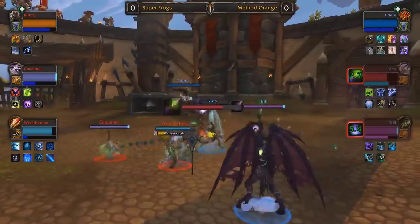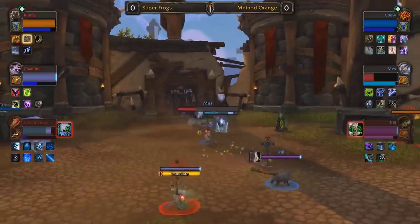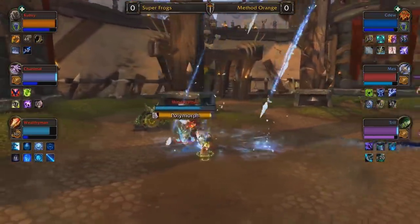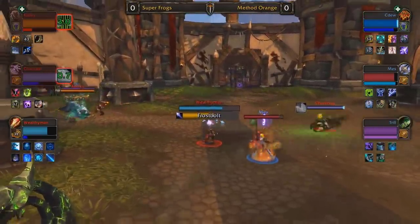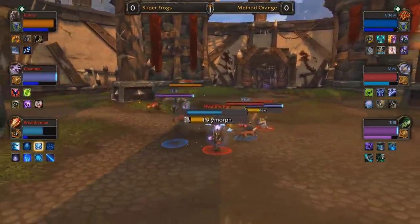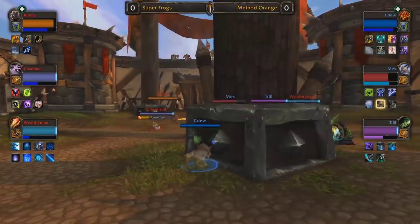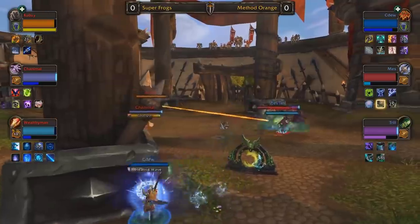They are both Night Elf to dodge the incoming maledict trinkets. Wealthy Man crowd controlling Trill, bursting down Mez — lots of damage on Mez. Another burst like that maybe four minutes into the game, and I'm not sure Mez really makes it out alive. Super Frogs definitely have the potential; they just need to protect Cubsy until deeper into dampening. So far Trill is getting some mana rifts secured onto Cubsy. He tries to wild charge out of it, but the crowd control guarantees it will land. Trill has easily mastered that strategy of mana rift.